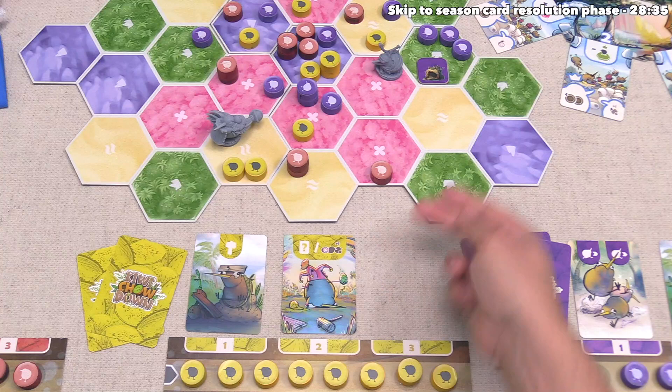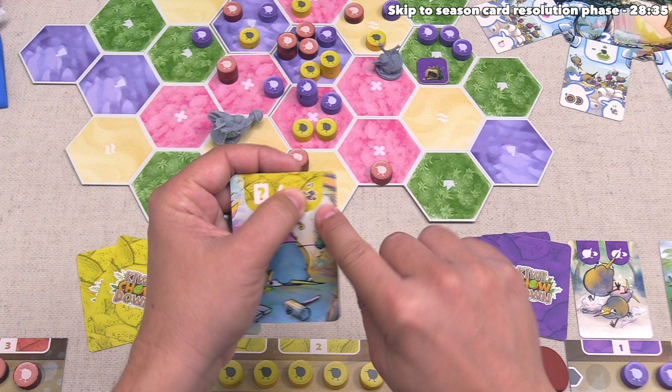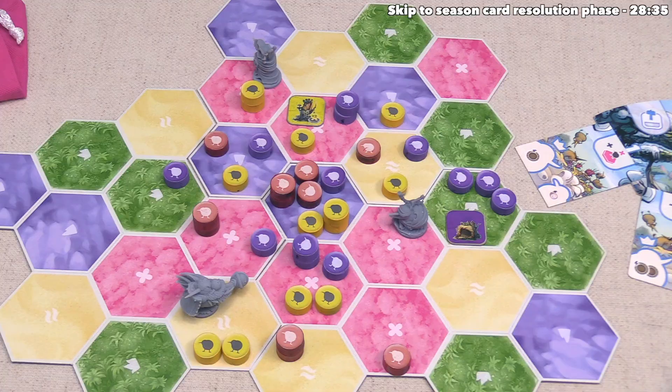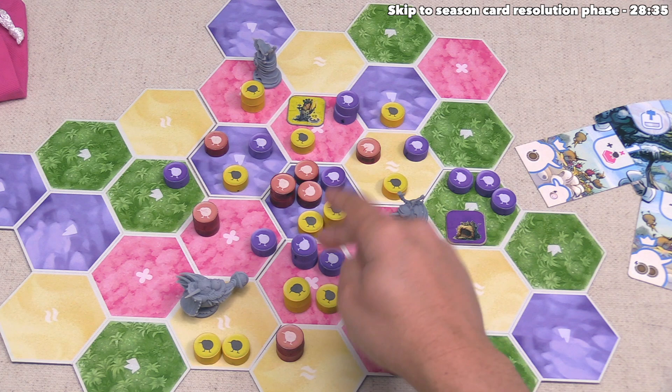Next up, they are going to add a new kiwi to the board onto a spot that already has one of their kiwis, and they're going to put it right over here. After that, the final thing they can do is increase the size of one of their kiwis — again by taking a kiwi token from their flock board — and they've decided to place it right over here. That means they are now tying with us for controlling this spot, so neither of us would be able to build a nest there.